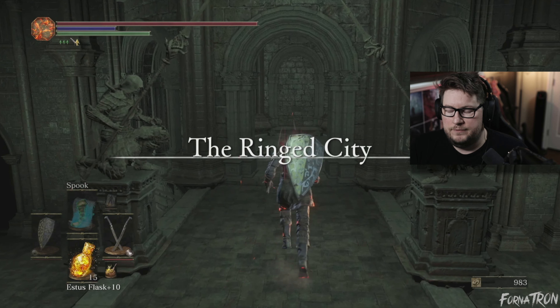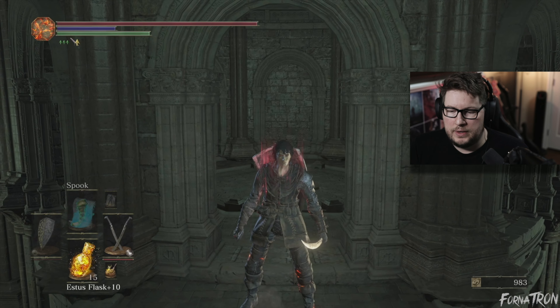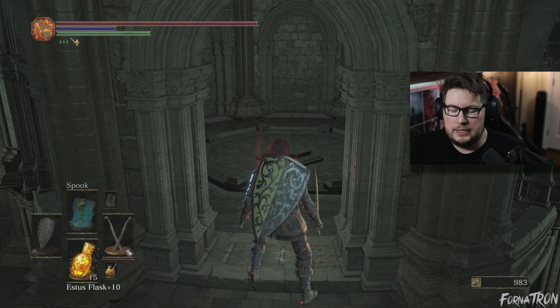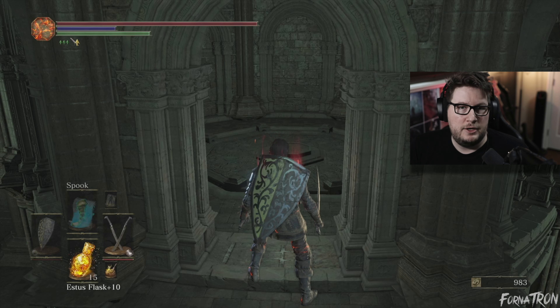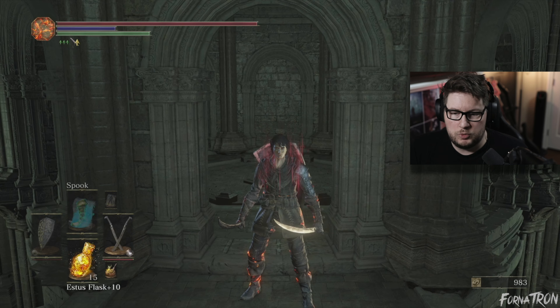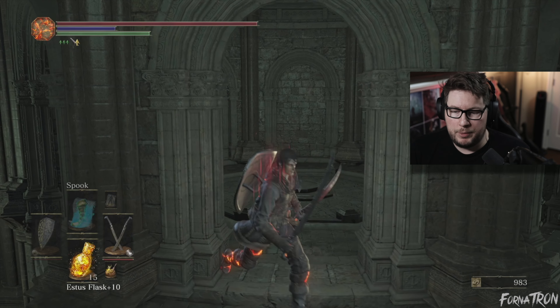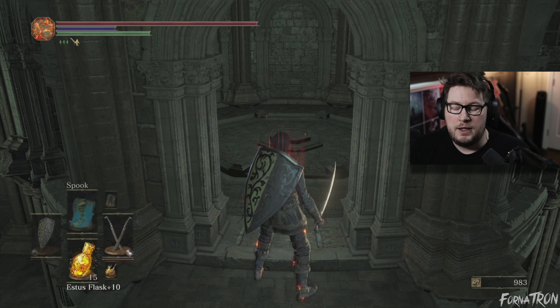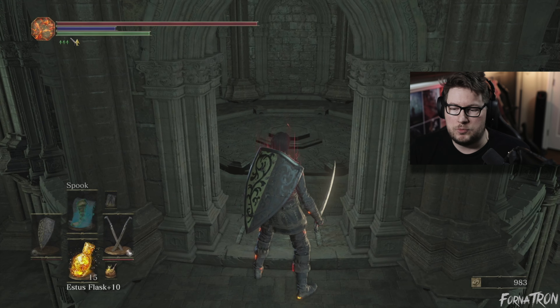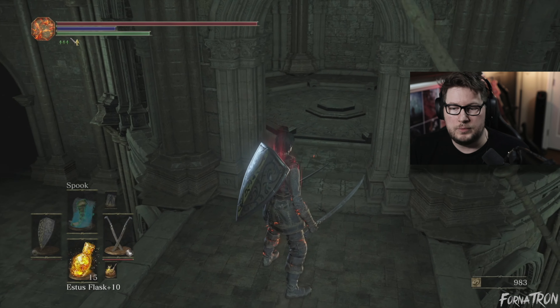I'm going to give you a little bit of a lore dump here. Remember in the Ashes of Ariandel, our whole point of going there was to get rid of Sister Friede and Father Ariandel so that the painted world could start to burn. It's rotting away and they wanted to keep it going, just like this world where they want to keep the Age of Fire going. They want to burn that world down and start a new painting that will last forever and never rot. That's why we went there.